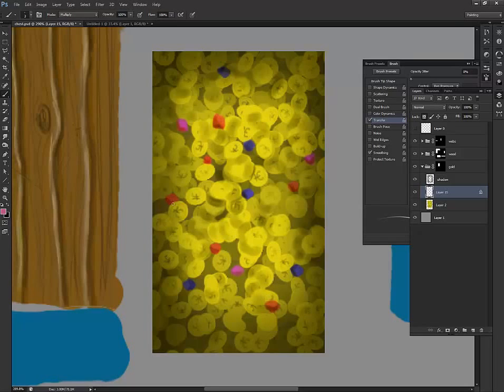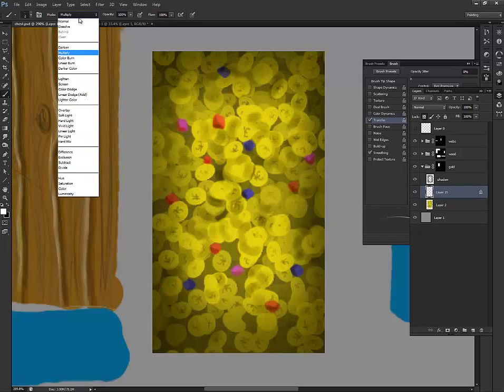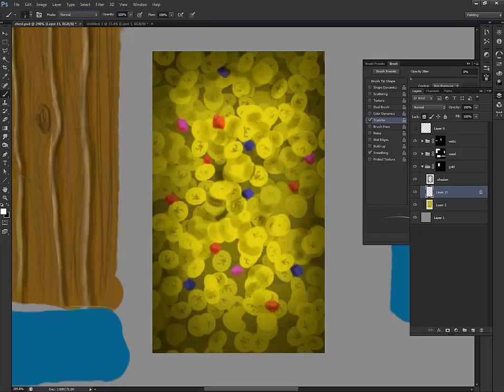Once you get your darks in, you want to go back to white and put your highlights in there. We need to go back to Normal mode — or you can do Overlay or Soft Light if you want — but we're just going to put these highlights in there real quick.